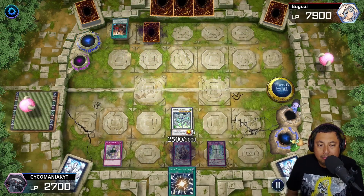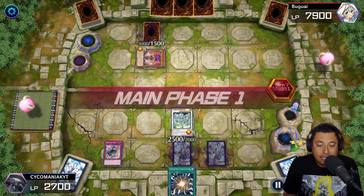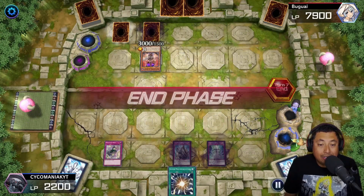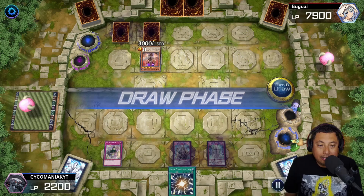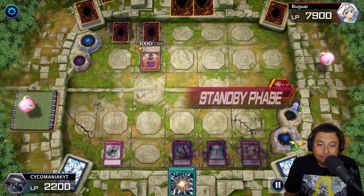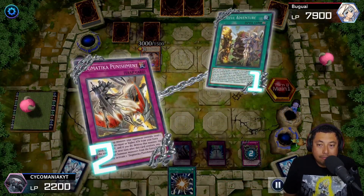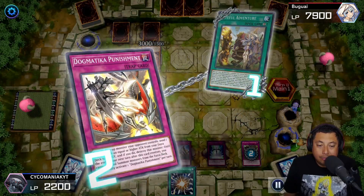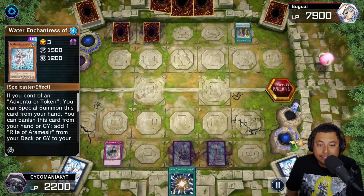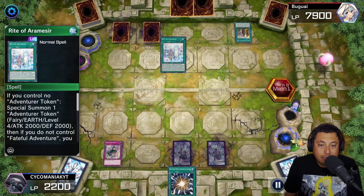Another Starlight Road, why not. We attack the Fallen of Albaz and get that thing off the field. Branded Opening — no way. When he did it I was going to Solemn Judgment but figured nothing he could really get. Of course I forgot he has that dude. We got the Dogmatika Punishment though! Dogmatika Punishment is one of the super strong cards in this deck — we use it on his Despia monster, but unfortunately that's about all we can do and he still has some plays.